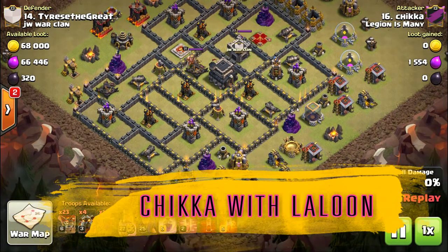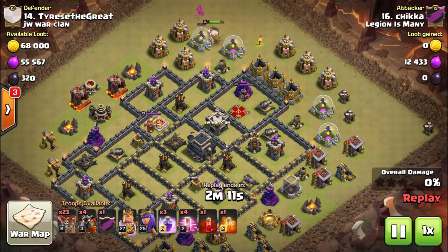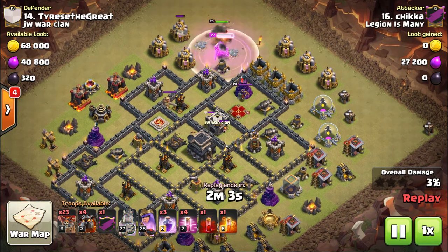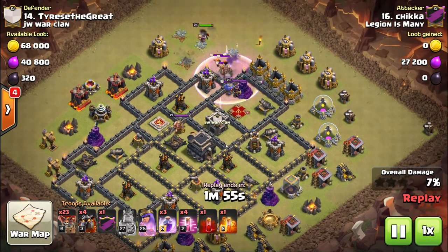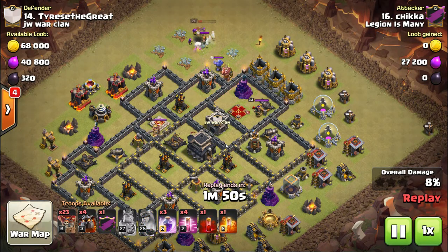Here's another one of these long-style bases at town hall 9. This was attacked by Chica — number 16 versus number 14. These long bases are a lot harder for town hall 9s to manage than you'd think. This is going to be a laloon, but not a normal laloon — I believe it's called a pentaloon, where they have four lava hounds and the naked heroes, meaning they put the heroes in to trigger the clan castle troops and take care of the queen if possible without using any spells.